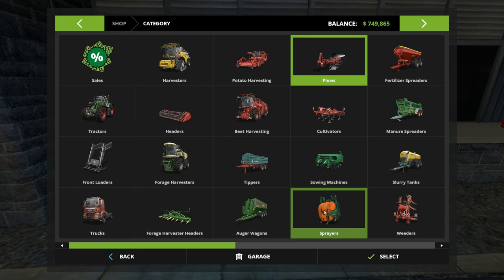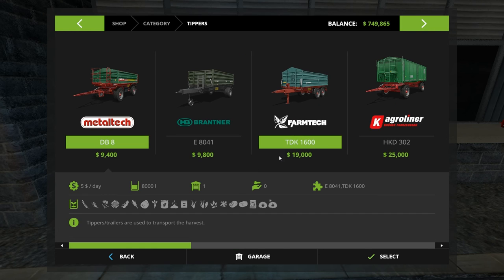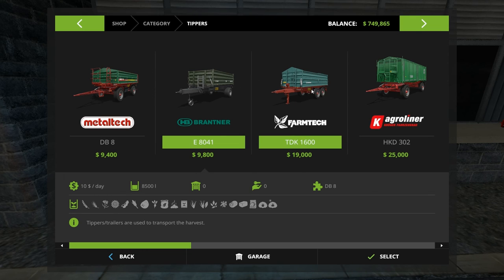Where next? We want some tippers. We've got an 8,000 capacity right now at $5 a day, one in our garage. The 804-1 and 1600 hold 8,000 and 8,500 — not much difference, other than one has a dolly front end which takes a bit of practice to back up. This guy is a fixed trailer where the wheels are at the back, so it backs up like a typical trailer. Same cost per day, just about double the capacity of what we've got now. I'm thinking that's the one right there.